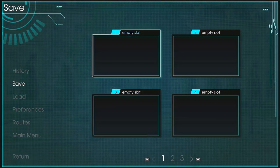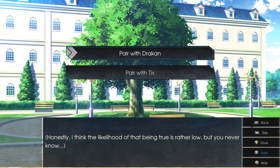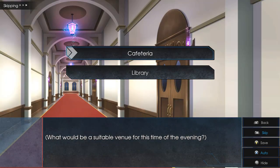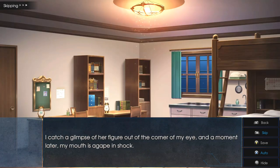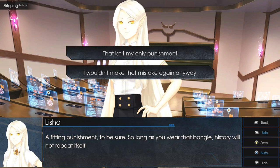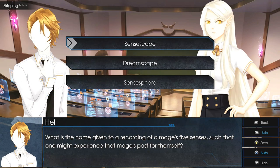Before we make a choice here, we're going to press Y or Triangle and make a save in slot number one. Then choose choice number one: 'Pair with Draken.' Then choice number one: 'Cafeteria.' Then choice number one: 'That Isn't My Only Punishment.' Then choice number one: 'Except.' Then choice number one: 'Sense Scape.'